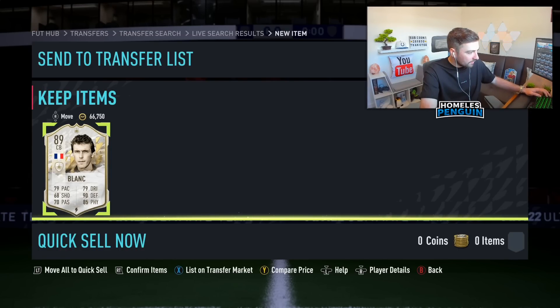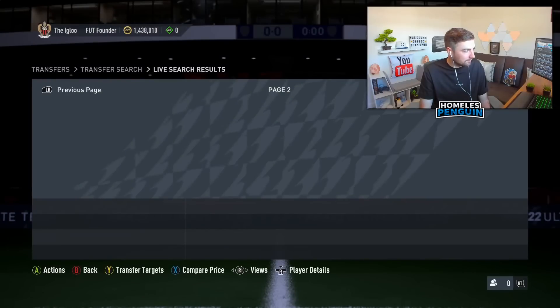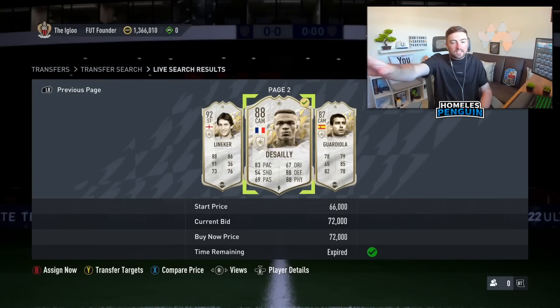Have a look at the sales history on Foot Bin — the cheapest one right now is 80,000 coins, which is always a good sign. He's not really selling in excess of 80k too much, actually one there at 86,000 — that was yesterday though. Around 80, 83, 85k. I'll do like 81,500 to try and get a quick turnaround on that trade.